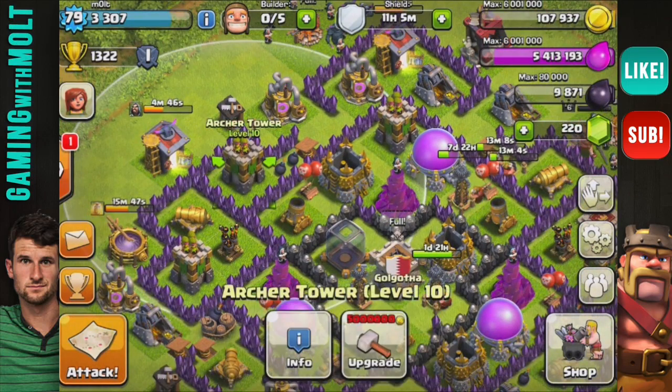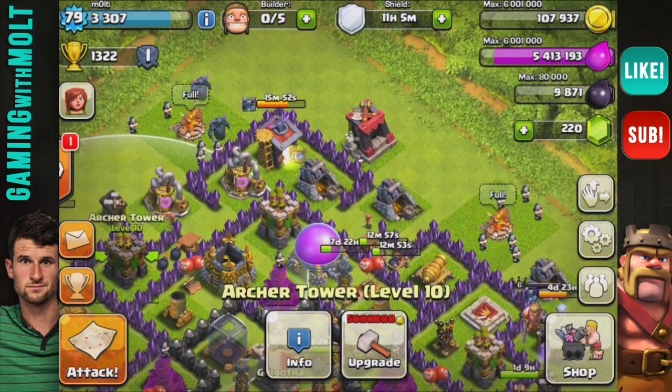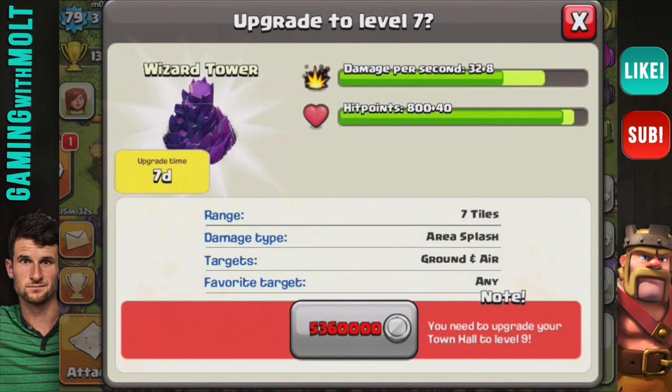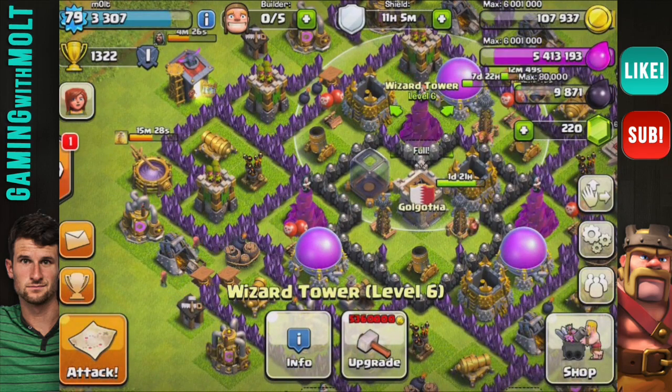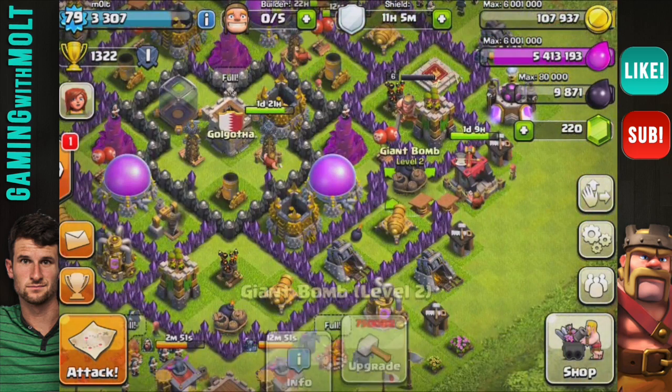I'm curious — it's only six days to move up to town hall 11, level 11. That's awesome, that's not that long considering how long it was before. And this one is only seven days — I believe it was like nine before. I never really looked but that is definitely awesome.